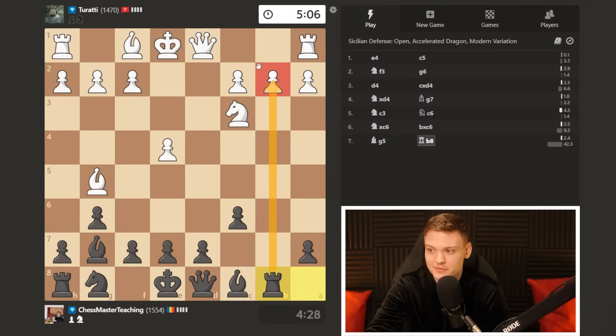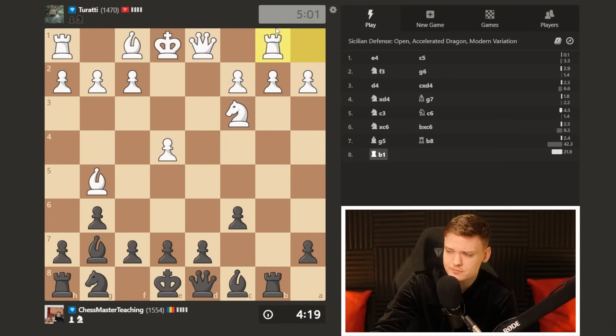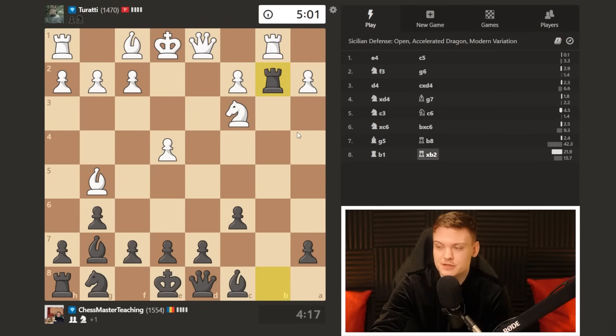Not easy at all to defend this pawn. Maybe best move now is bishop c1 — kind of ironic. I don't think he'll play it though. b3 just loses the house, the knight would be undefended. Time for you to pause the video. Already move 8, we can get a crashing position after the important rook takes b2.